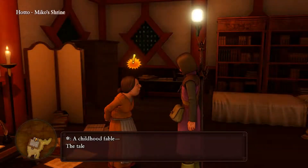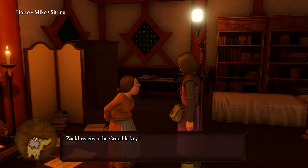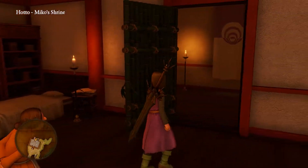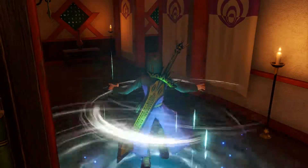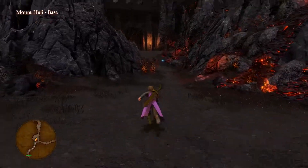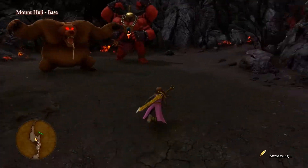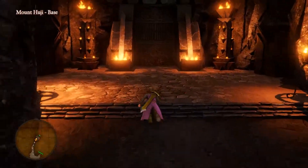Let's go to Miko Shrine. We received the crucible key — make sure you talk to the lady in the back room of Miko Shrine to get it. Once you have the key, zoom right back to Hotto, leave Hotto and go right to Mount Huji's northern gate. Now I'm at Mount Huji again, going all the way straight to where the northern gate was. This time we take a different path with the crucible key — there's a gate we couldn't access before. Use crucible key? Yes.